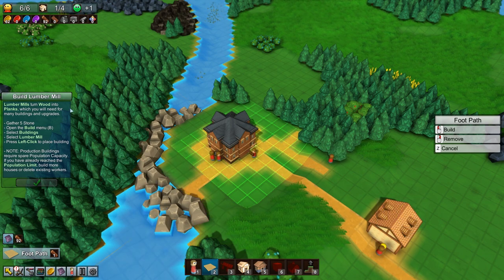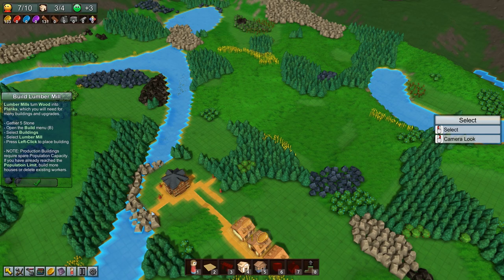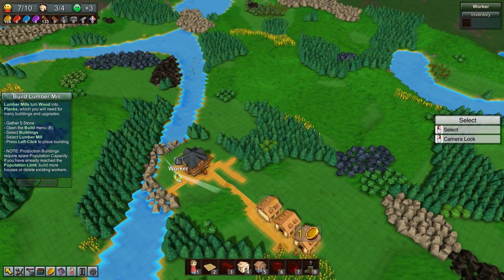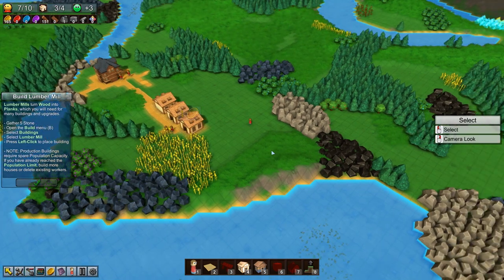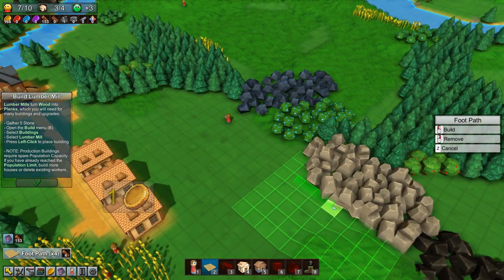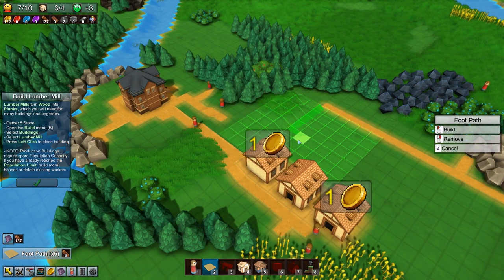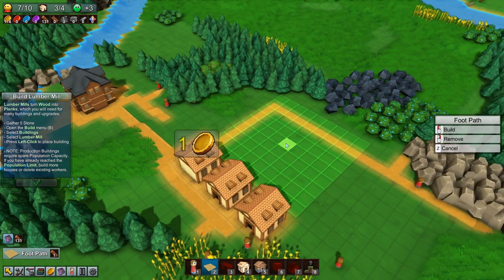Gather five stone. Are these guys actually getting the stone? I guess because the river's there, we've got some problems. So we're going to get these workers to go really far away over here and then come back to the base. Okay, this has worked - these guys are finally doing it. So we'll put the Lumber Mill there - that's probably fine. And we'll build a path that goes down to the stone over here.